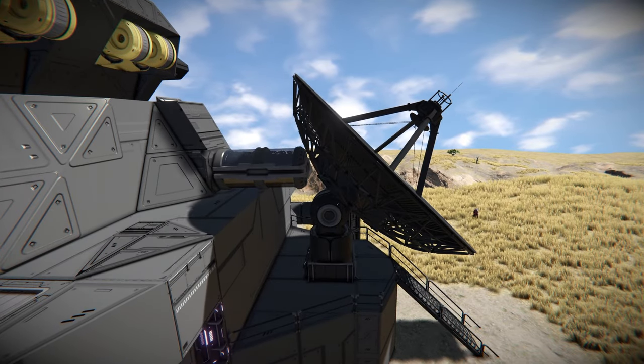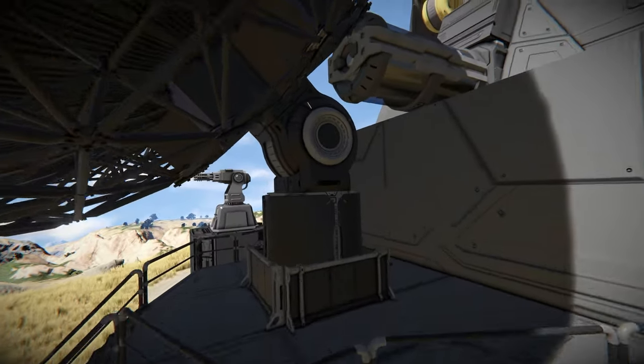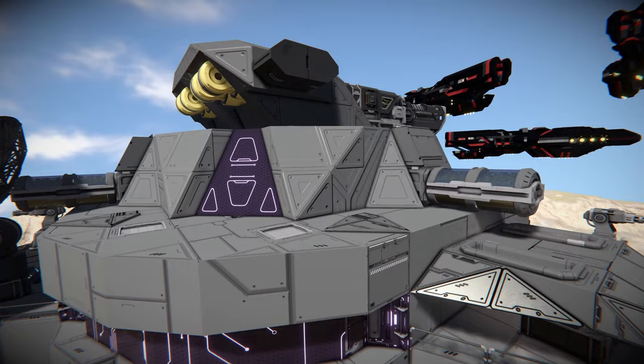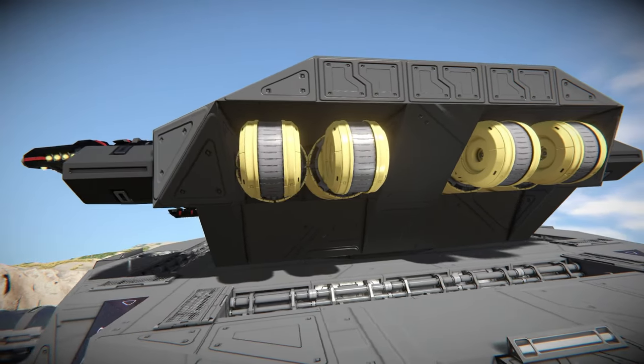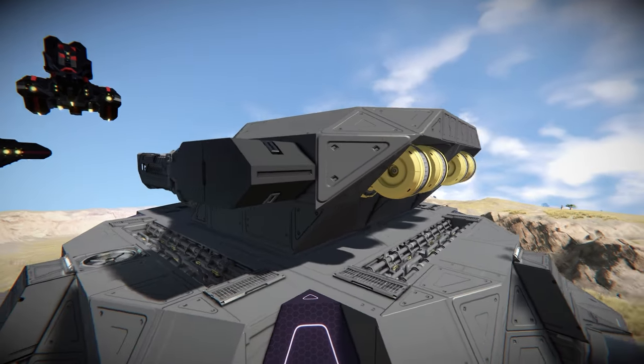We have the communications dish back here — this is using the Space Engineers satellite or relay dish, built on a hinge block to get that hinge look, which is very nice. We've got O2 farms here as well, and there are warfare batteries inside being used. These are the back parts of hinges here connected to the back of the railgun turret, making it look like some sort of energy buffer.